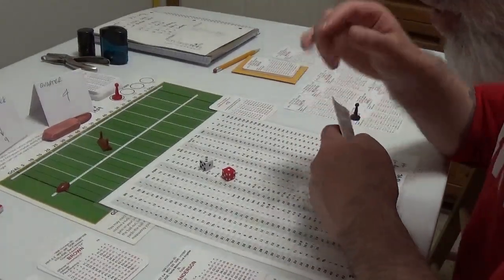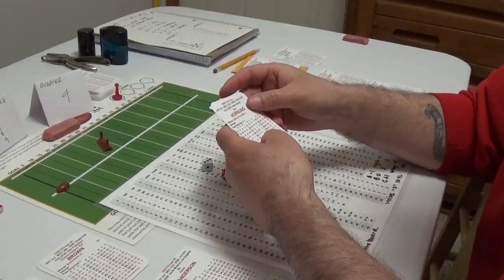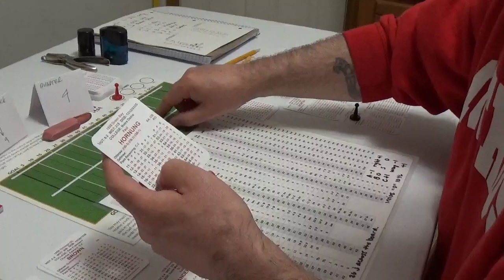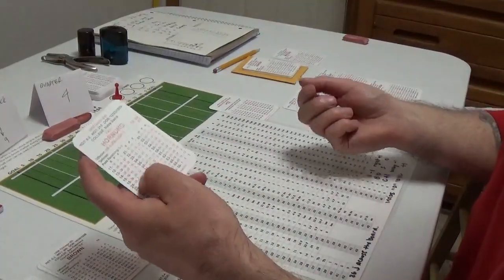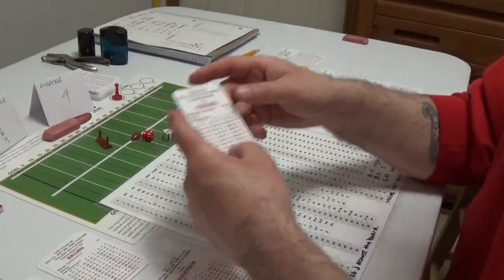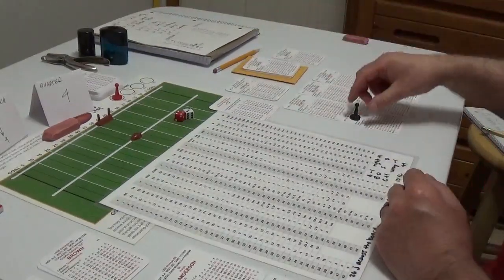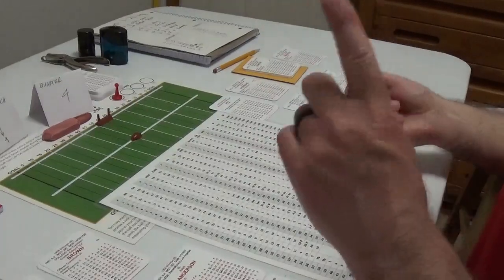Now Green Bay has to consider an onside kick. Checking Hornung's onside kick number — he has four chances out of 36 for recovery. My rules: the ball is picked up at the 50, no return allowed, and I roll to see if I hit one of the recovery numbers. Roll 43 — chart 15 — not one of the recovery numbers. Chicago recovers at the 50. Paul Hornung gave them four chances out of 36 — pretty good for the Golden Boy. Now Chicago just needs one first down. We have to execute in case of an interception or fumble return for a touchdown, but one first down ends the game.